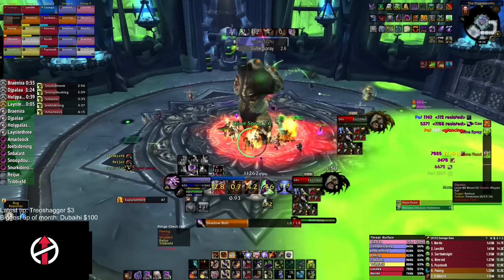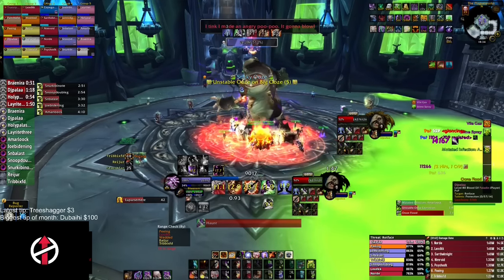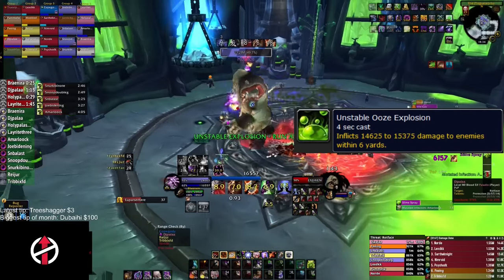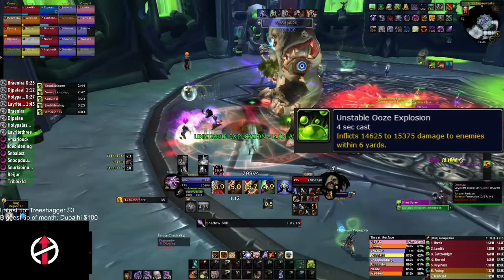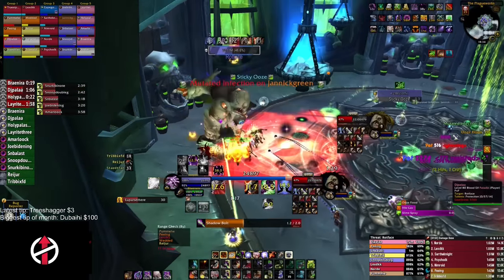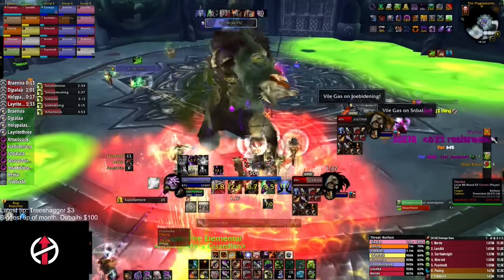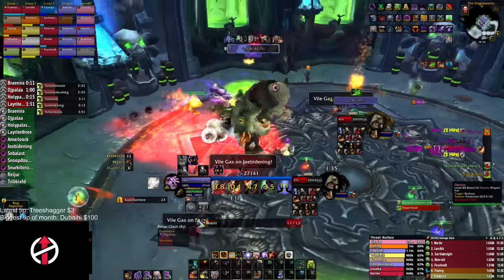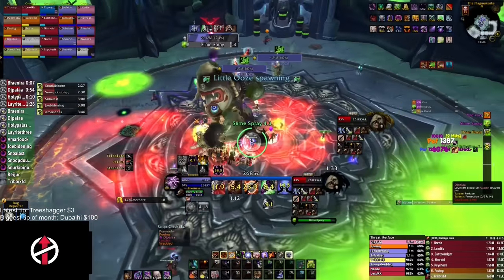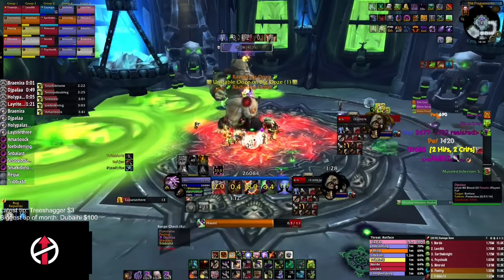Any following Mutated Infection: stand near the off-tank when it times out so the small ooze is close to the big ooze and merges with it. Small oozes are not tauntable — it's individual responsibility to make them merge. When the big ooze absorbs a fifth small ooze, giving it five stacks of Unstable Ooze, it will channel Unstable Ooze Explosion. When the cast ends, it explodes and sends small ooze explosions to every player's position. Pre-clear an open area where the main tank can drag the boss so everyone is safe.